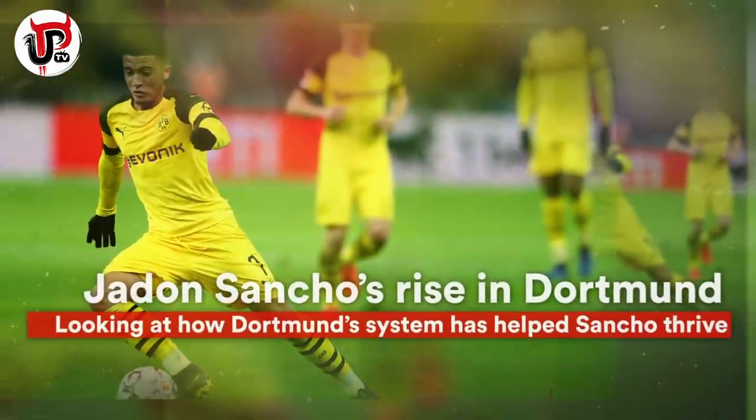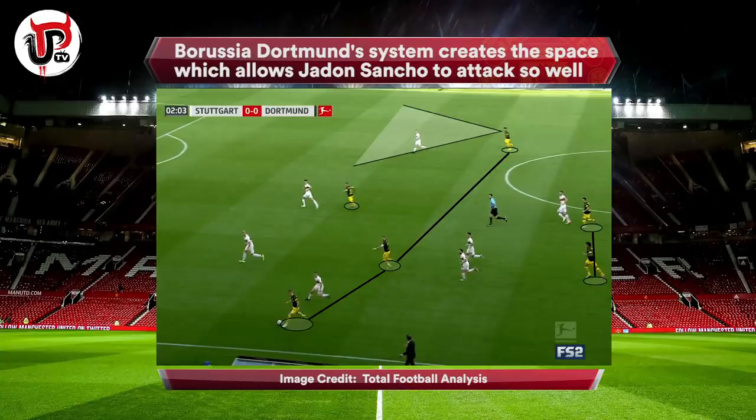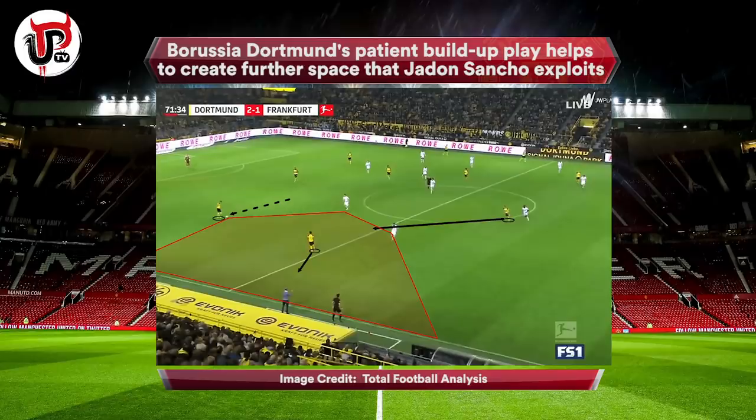The first thing I want to look at is how has Sancho done so well out in Dortmund? Lucien Favre's Dortmund side really use a 4-2-3-1 formation and that has helped Sancho massively because it allows him to hug the right wing properly. Dortmund's style of play — patient build-up in defence, passing it across the defence plenty of times — invites the forwards of the opposition to press, which starts to create space further up the pitch.